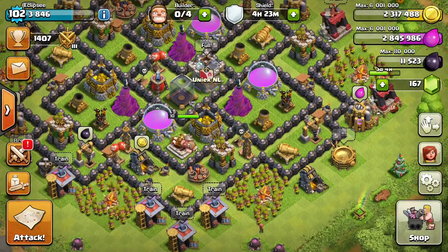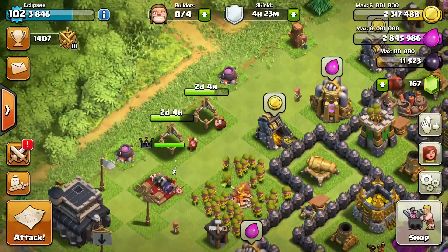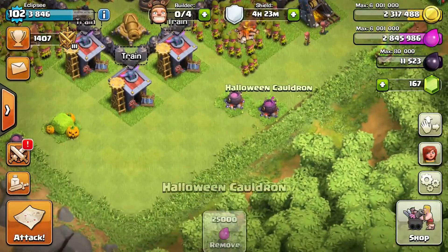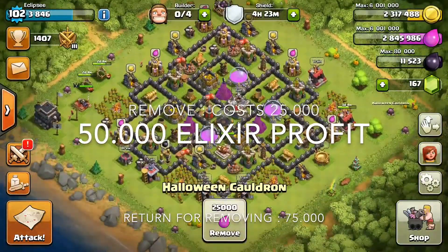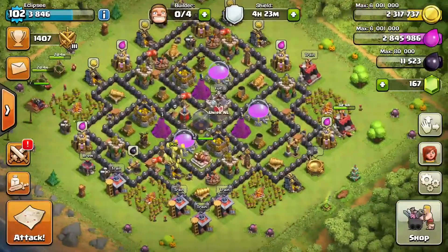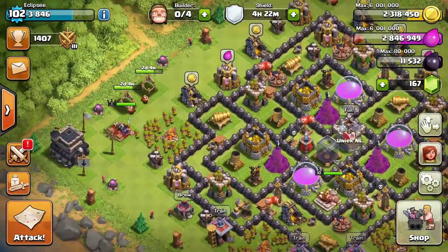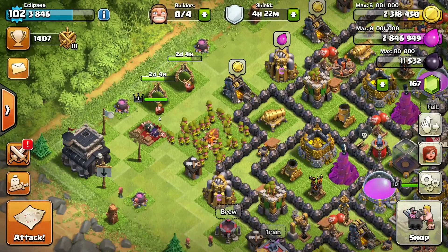Without talking about the upgrades, let me talk about my base. As you can see I have 9 Halloween cauldrons — 1, 2, 3, 4, 5, 6, 7, 8, and 9. When you remove a cauldron it costs you 25k but you get 75k in return, giving you a 50k profit each. That makes my total profit from those Halloween cauldrons 450k, which is pretty nice because they basically spawn randomly for free.